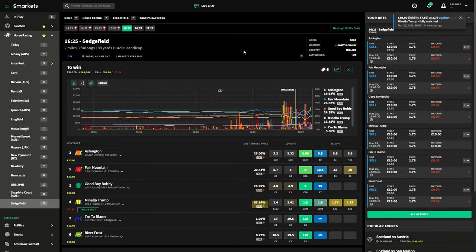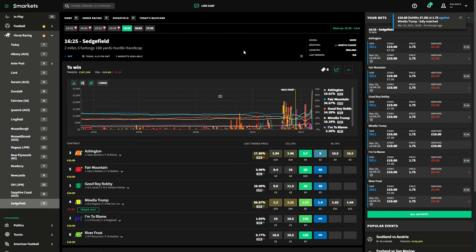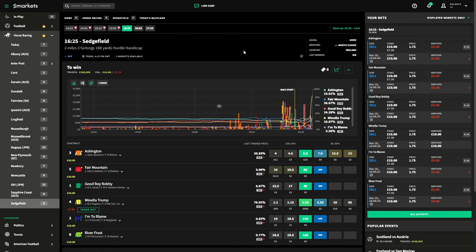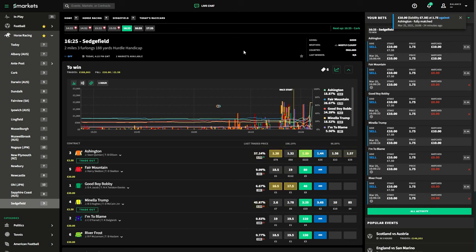Now we're just waiting to get matched. We have been matched on Manila Trump and we're just waiting for our second match. I am watching all these races and I'm confident that a second horse is going to get matched. And there we go — we are matched — so that's giving us our profit at £2.50. I can't see anything else being matched here and I believe Manila Trump is going to win this. Let's move on to the next example.